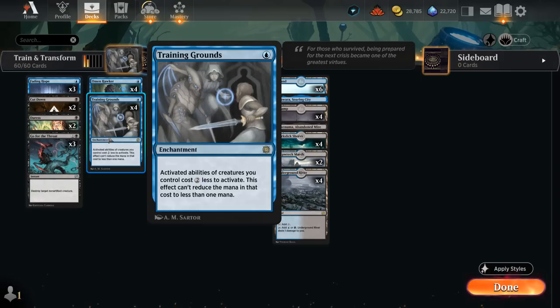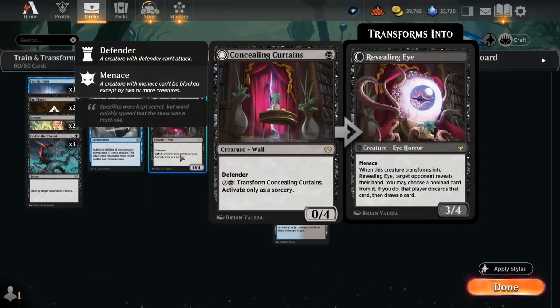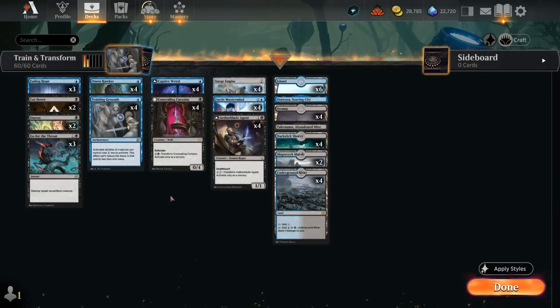Ideally our activated abilities cost 3 mana. That way, in the case of Concealing Curtains, we can activate it for just a single black if we have a Training Grounds out. So that can lead to Turn 1 Curtains, Turn 2 play Training Grounds and Transform Curtains into the Revealing Eye in the very same turn, giving us a 3/4 with Menace that can look at the opponent's hand and take away a non-land card that the opponent can replace with a card off the top of their deck.